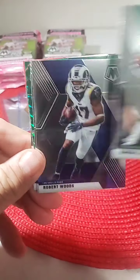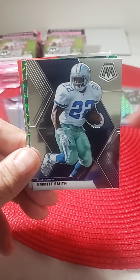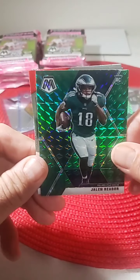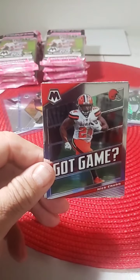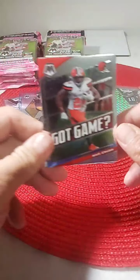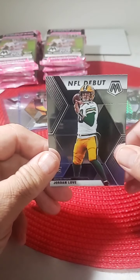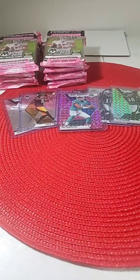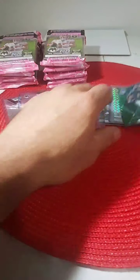Randall Cunningham base, Robert Woods, Emmitt Smith the Cowboys, Jalen Reagor green mosaic — another Reagor, so we'll have a regular mosaic and a green mosaic, another nice one for the Eagles. Nick Chubb, and NFL debut Jordan Love. Nice pack there — Jordan Love debut, more green mosaic Reagor. Chad with the Packers. So we got a Mosaic and a green for the rookie.